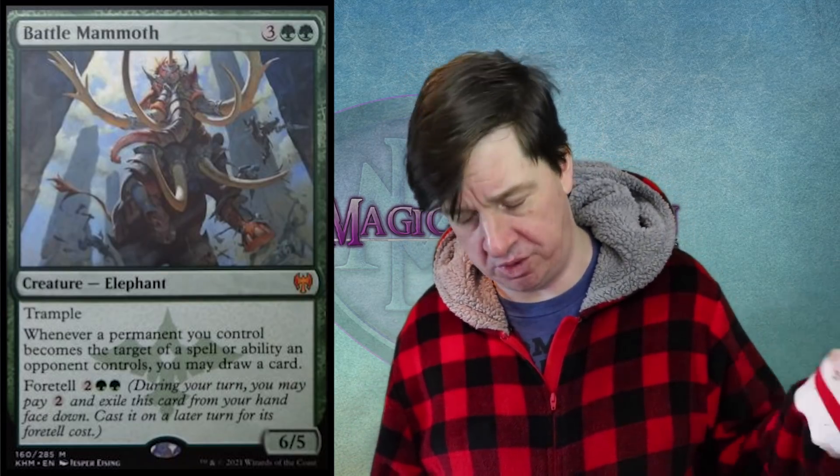Already making my boy Crawworm from back in the day look like a piece of trash. Either way, Mythic Rare, 5 mana, 6/5 Trample. Also, whenever a permanent you control becomes the target of a spell or ability the opponent controls, you may draw a card.